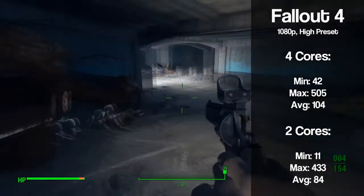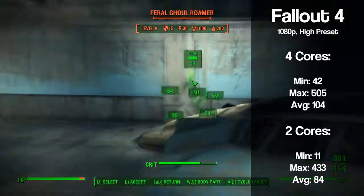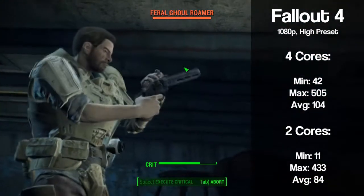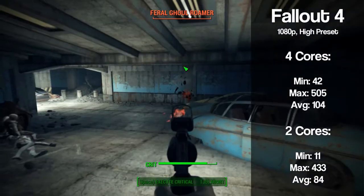First up we have Fallout 4, which ran very smoothly on four cores with high settings, never dipping below 42 fps with an average of 104, while the dual core managed a very respectable 84 fps average. However, there was much more stuttering with the dual core in more demanding areas, with the frame rate dropping to as low as 11 fps.